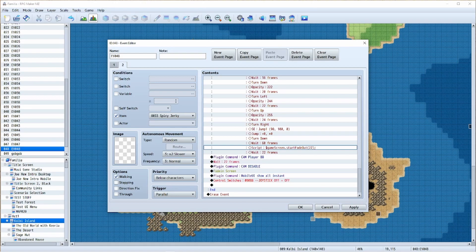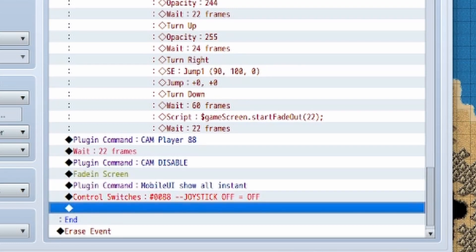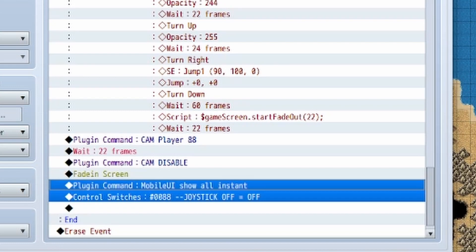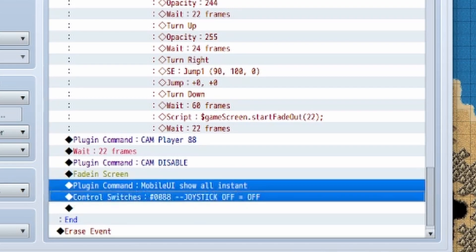This plugin command moves the camera back to the player. While that's happening the screen is faded out, so it feels like the screen fades out and reappears over the player. Without the fade, you'd see a really quick fly-over of the map — I'm just hiding that. It's a bit of a hacky way to do it, but that's my MO. The cam-disable command is something I do for my world map since it uses mode 7 tech — the camera plugin doesn't play well with that and causes jitter, so I disable the camera smoothing when using mode 7. Then I fade in the screen and turn the mobile buttons back on.